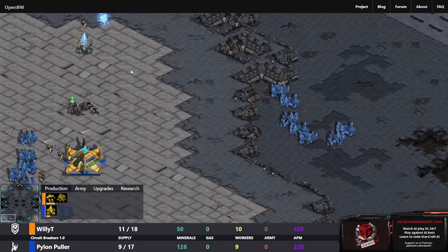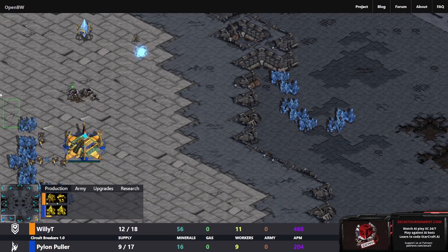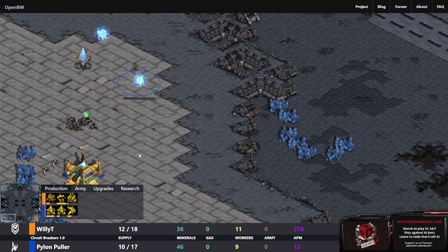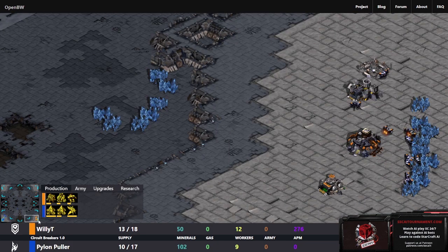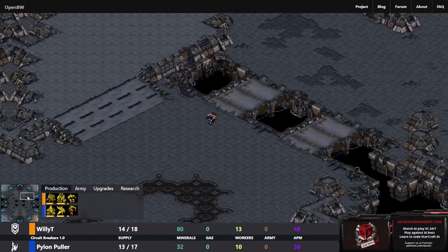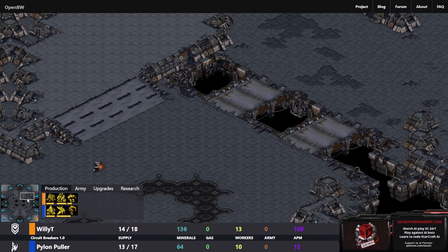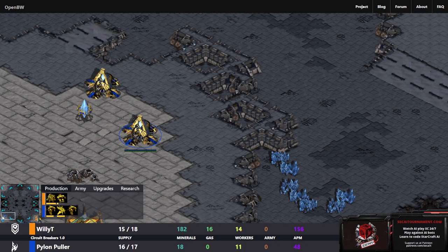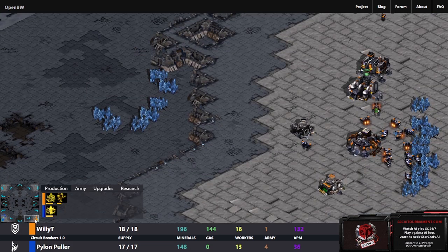A gateway opener on nine supply. It stopped producing workers - getting two gateways here - and workers being started now. So double gateway on nine. I think we will be seeing some heavy zealot harassment here but I don't think we've had a scout go out. Another pylon started to clear up that supply block.